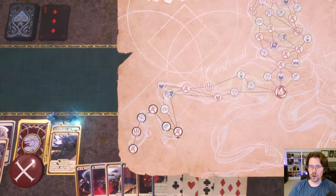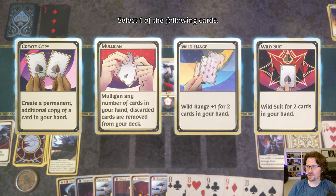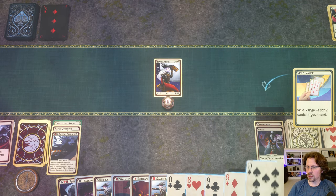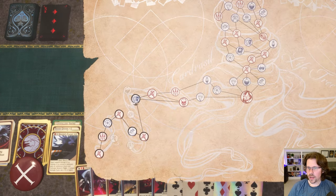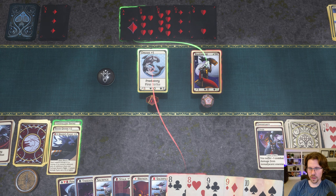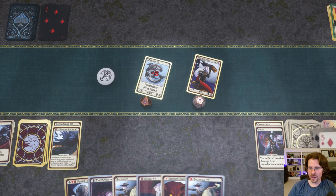Cover causes me to take no damage — very powerful build, both defensively and offensively. Skull Raven gives me one more card. I don't have anything to do at the card shrine, but we're going there anyway since I don't need health — I'm level 30 on Spring, so this is easy. I'll add a Wild Range, one to the 10 and one to the 9, so I can actually do a full house.